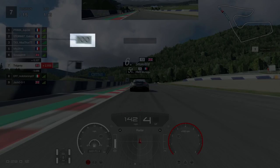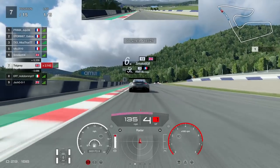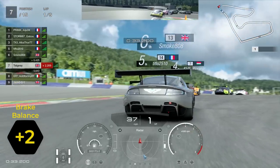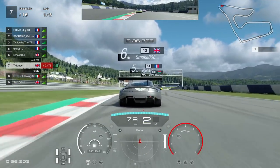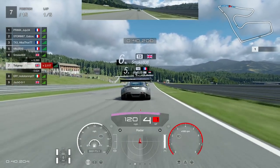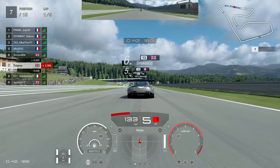Heading towards turn two, brake as close as you possibly can to the 100 meter board. We're braking a bit early here because of slipstream, but in time trial you want to brake a little bit closer. The brake balance should be around two in the Aston Martin. Out of that corner you can do it in first gear or second gear.